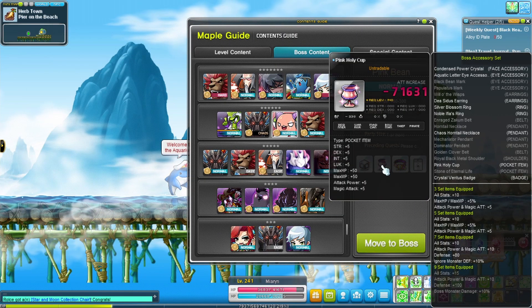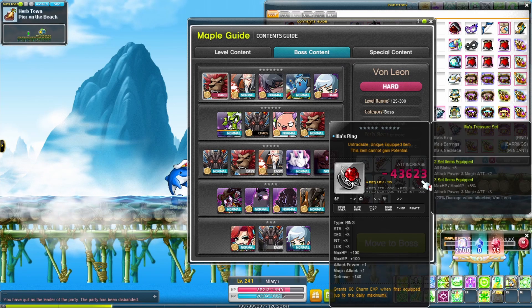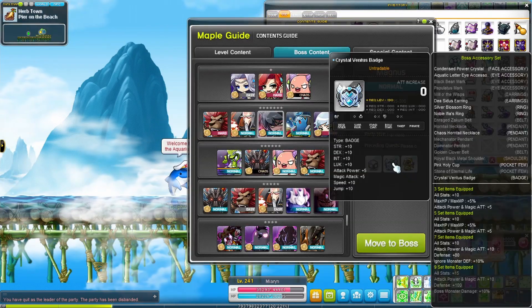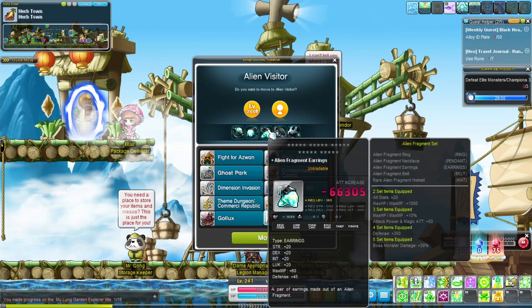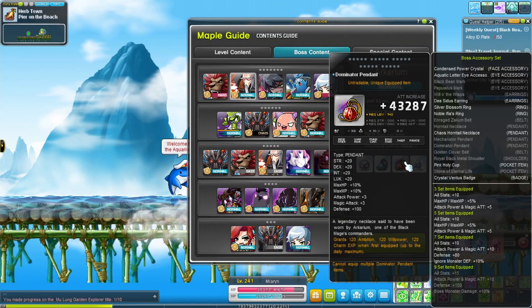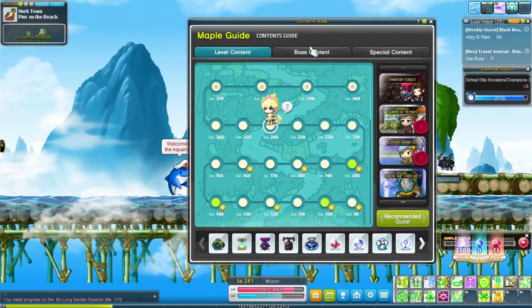Pink Bean for belt and pocket. Hilla for earrings, armors, and weapons. Von Leon for rings, armors, and weapons. Cygnus for armor and secondary depending on class. Magnus for badge and shoulder. Commerci for weapons. Alien Visitor for earrings, pendant, and belt. Normal Arkarium for pendant. Chaos Root Abyss for armors and weapons. Beyond that, you're on your own — for other bosses, check the Maple Guide.